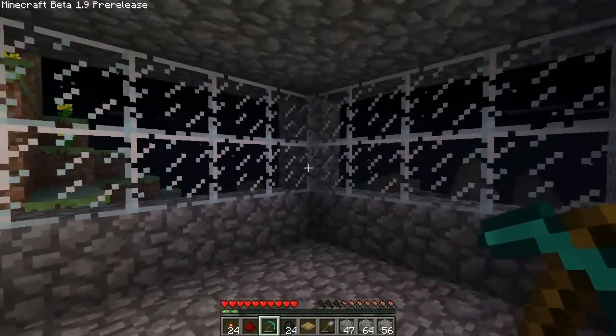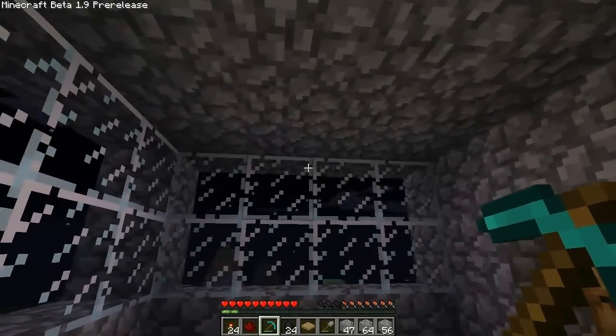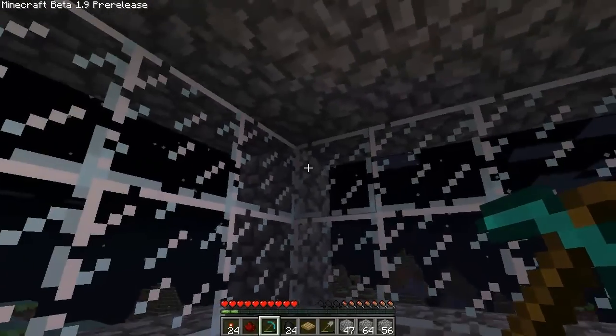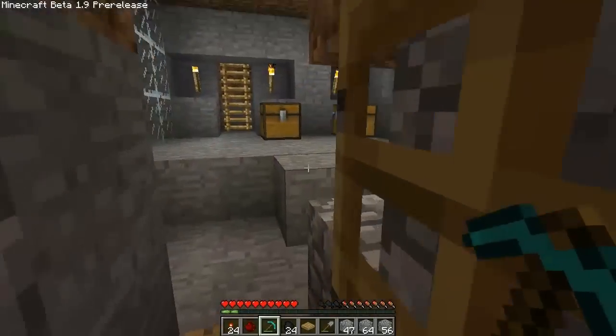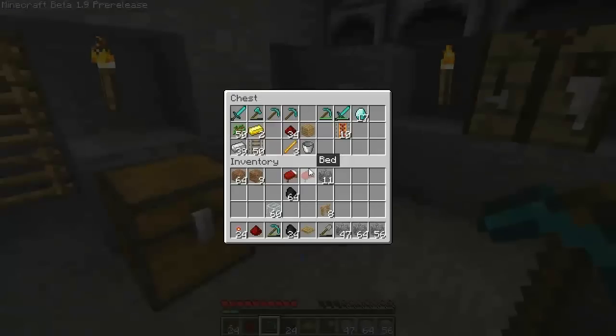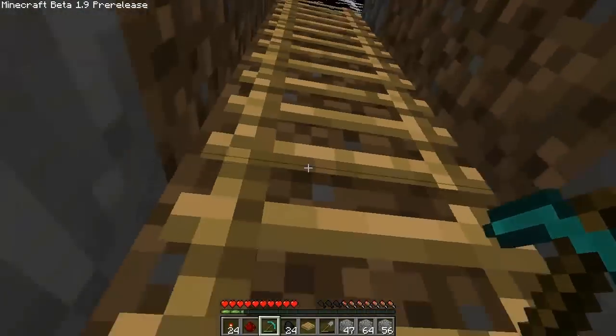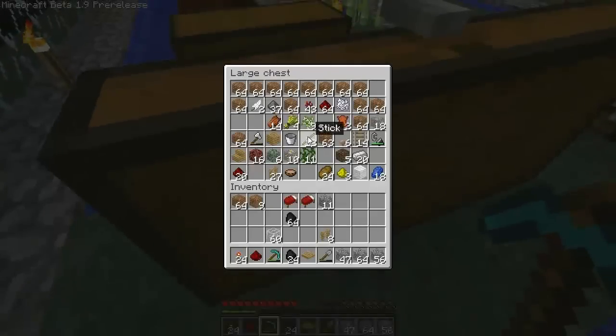Just want to make sure this doesn't open our door. It's still a bit dark in here — I should put some torches down somewhere. What about up here? We gotta make some torches first if we don't have any wood. Let's see if we have any up top. Awesome — sticks.